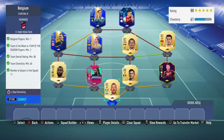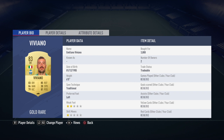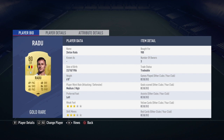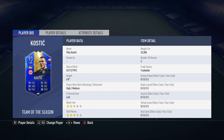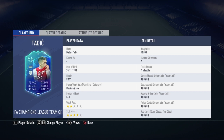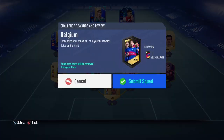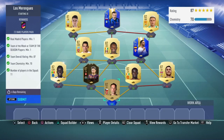Now on to the Belgium squad. You will receive yourself a Rare Mega Pack — also known as a 55,000 coin pack — for completing this. There is also no loyalty required for this squad. Squad completed, moving on to the Real Madrid section, which is also going to be the last section.